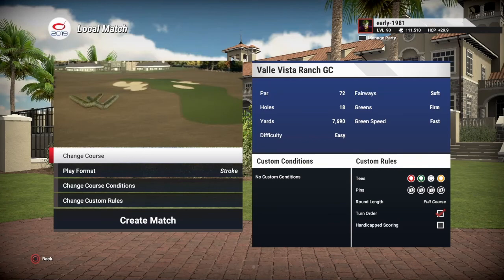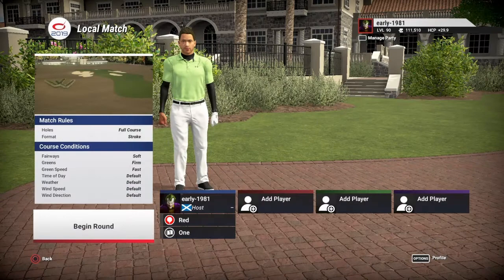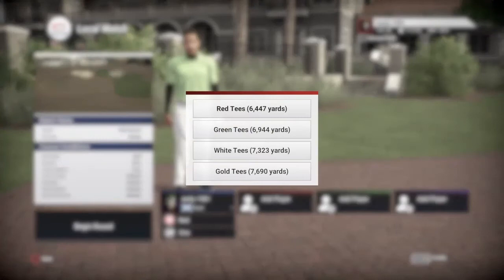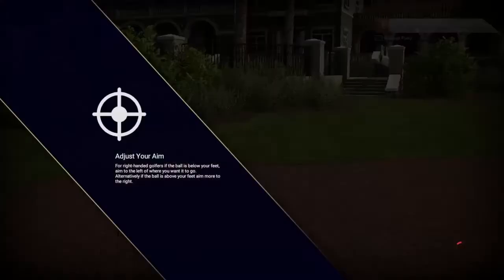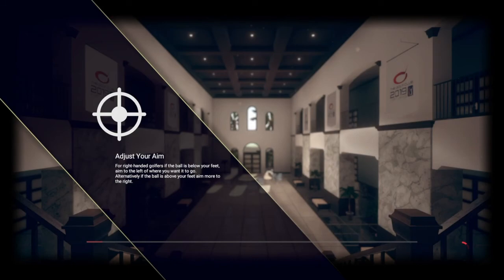Hey, golf fans, this is Early 1981 and welcome to Valley Vista Ranch GC by the one and only AcesRWild. This is his final PS4 course. Fairways are soft, greens are firm, green speed's fast, everything else is default. We've got four tee options. We are going to be playing off the gold tees, which are playing 7,690 yards. And as always, pin set number one.